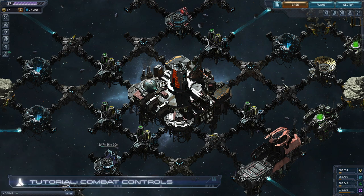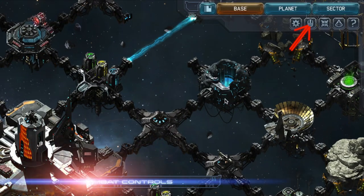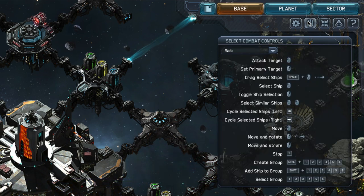Mastering the basics of combat controls is essential for progression and survival. The combat controls menu can be opened by clicking on the mouse button in the upper right corner of the screen.